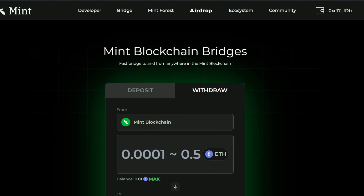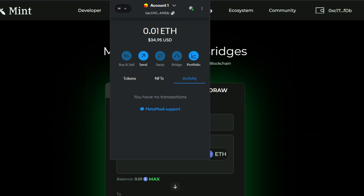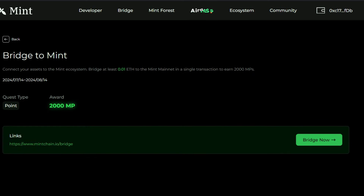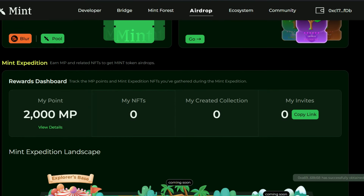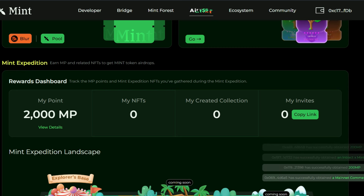If you check your Mint Blockchain network you will see that you have received the 0.01 ETH. Go back to the quest page and you will see that you have earned around 2,000 NP — you can see mine right here. That is how to earn this 2,000 NP, which is going to be important for the airdrop.